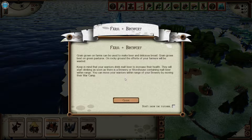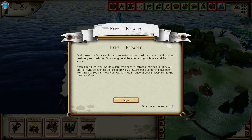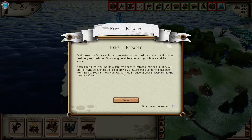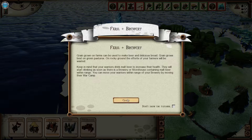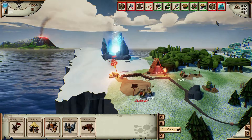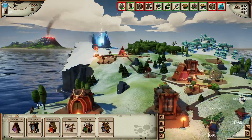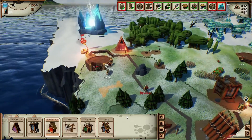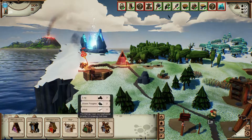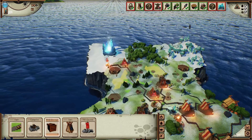Warriors drink malt beer to increase their health and start drinking as soon as there's a brewery or storage containing malt beer within range. If the brewery is far away you can build intermediate storage. You can also move your warriors within range by moving their war camp. So we need a wheat farm on green pastures — let's do it, making two farms and then a brewery.